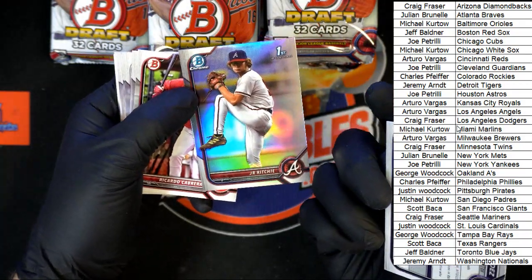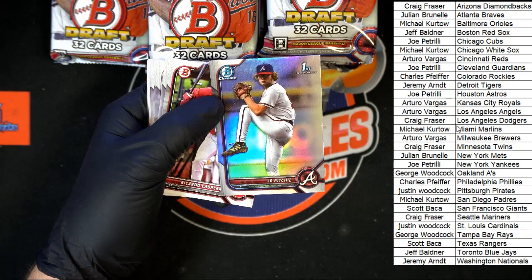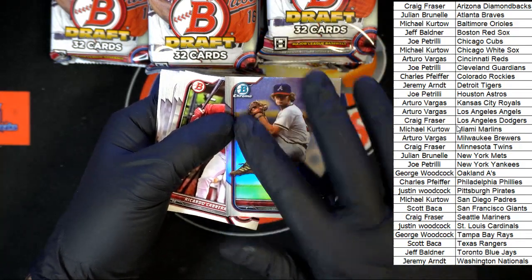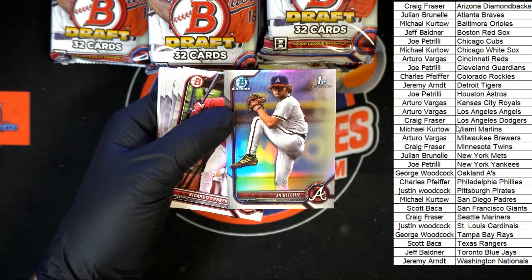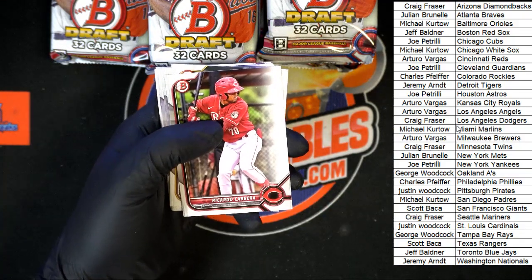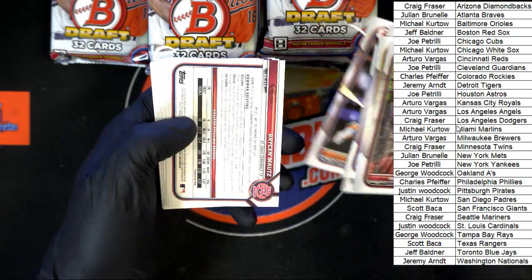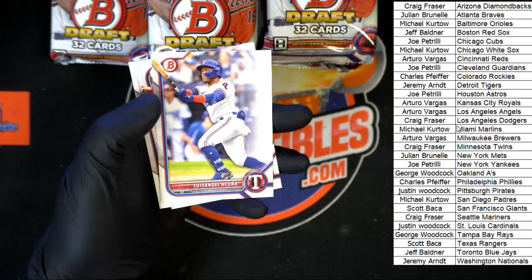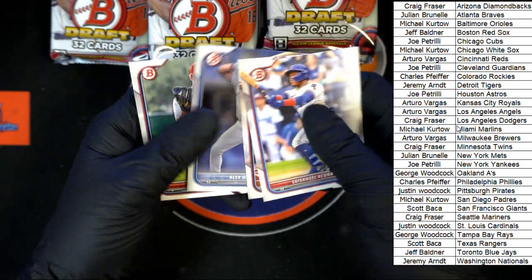That was sticky on the back of that — or the front, I'm not sure which one it is. I think it's sticky on the front. Or maybe not — oh yeah, right there near his butt. So he's got a little something extra on that one, so JR Richie we're going to set you aside. Cabrera, Lesko, Polino, Gilbert, Kumar Rocker first Bowman, Louise, Angel, Acuna, Crooks, De Jesus, and lots.